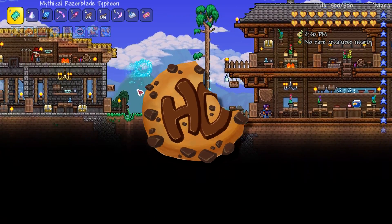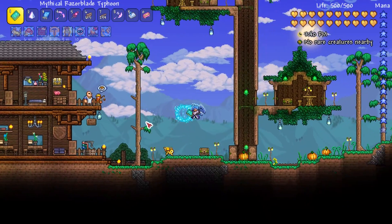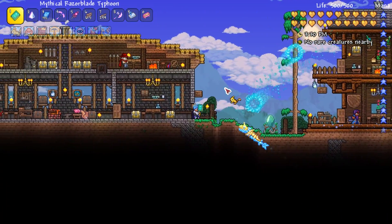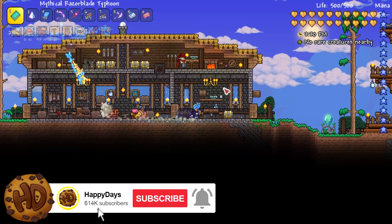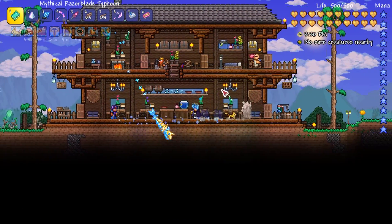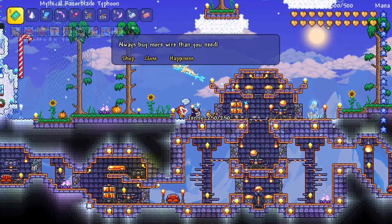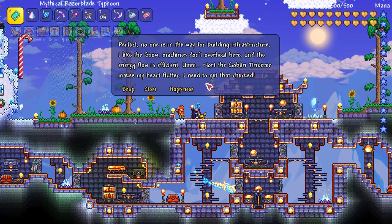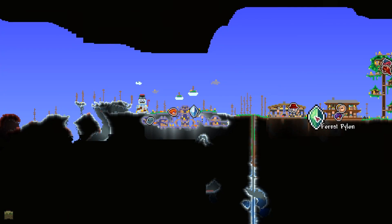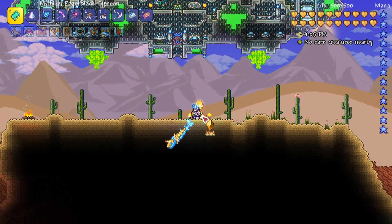How's it going crew? This is Happy Days and I hope you're all enjoying the 1.4 update — it is absolutely massive. There is a lot to see and do and that's where I'm here to help you today. Huge shout out to Relogic who gave me the update a little bit early so I could help you explore the new pylon system as well as the new NPC happiness system.